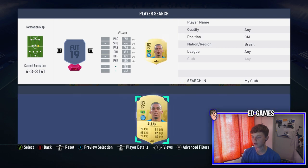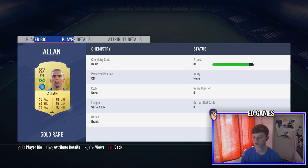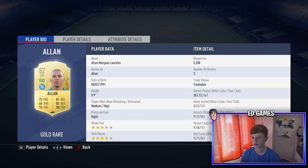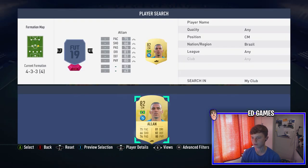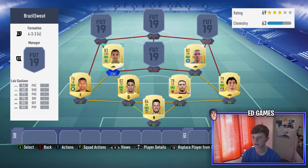In center mid is Allan — he's always been a great card too. He stays back but moves up a little more than Gustavo. He's got a bit more pace and 95 stamina — you can literally notice him running around the whole game. Good aggression, nice agility, everything above 75 apart from shooting. He also got me a goal and a yellow card.